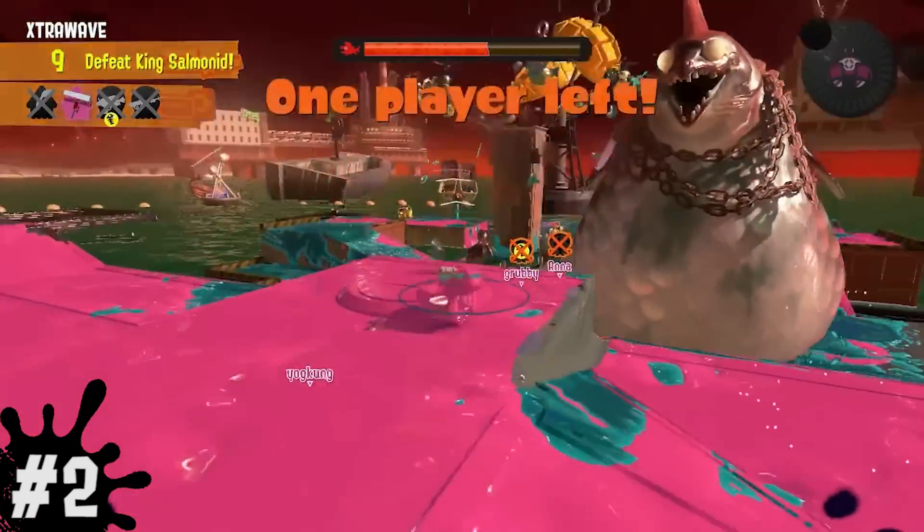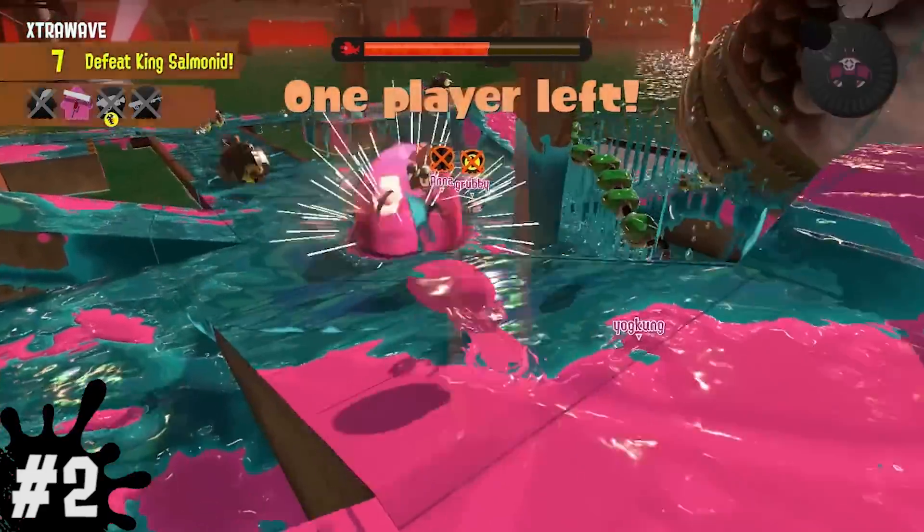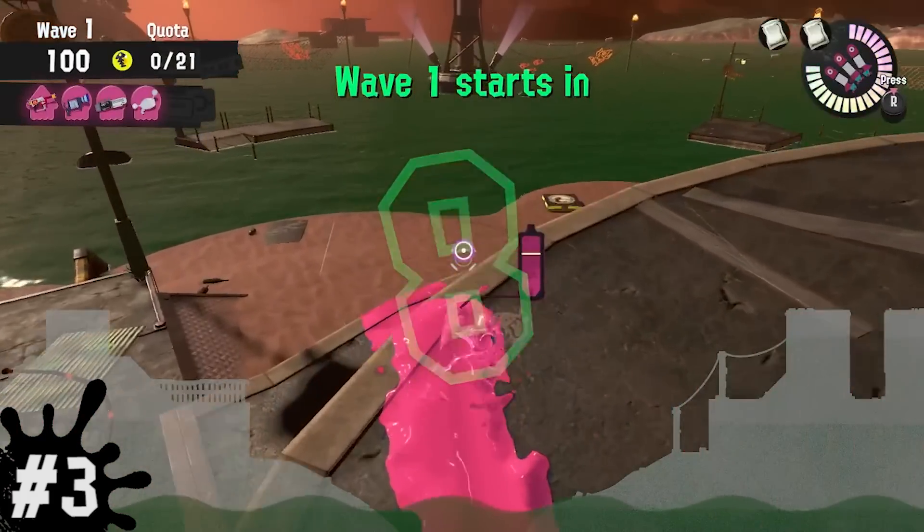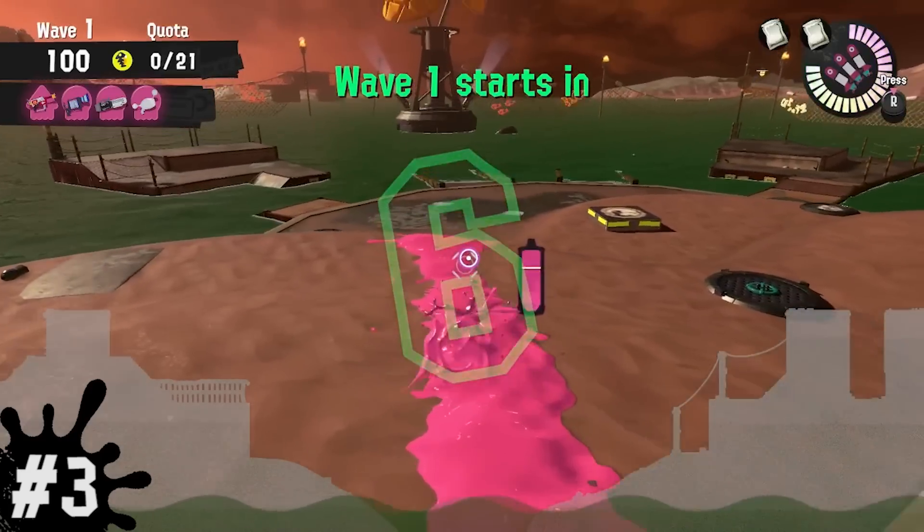This especially comes in handy as a last-ditch effort when you're the last player left alive and your team is too far away. For number three, before any wave starts, there's a green wavy silhouette at the bottom of your screen that'll tell you what water level the tide will be.